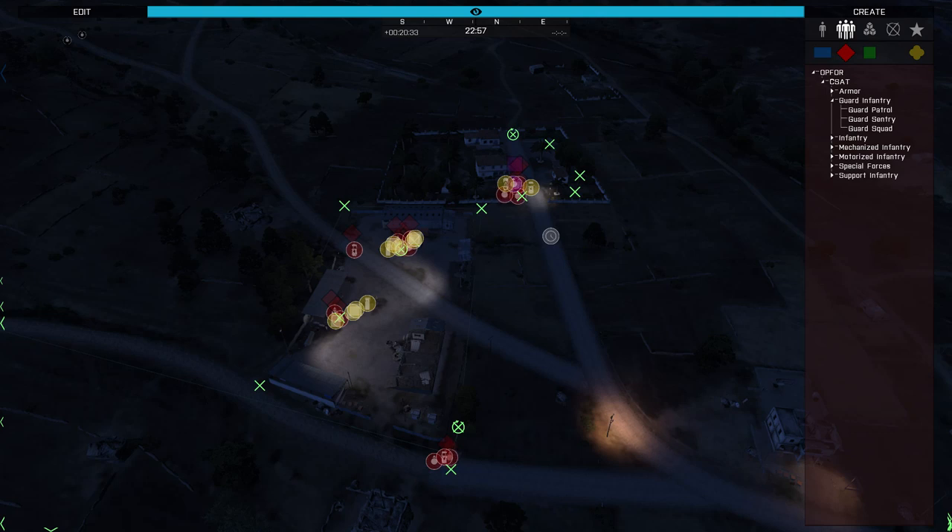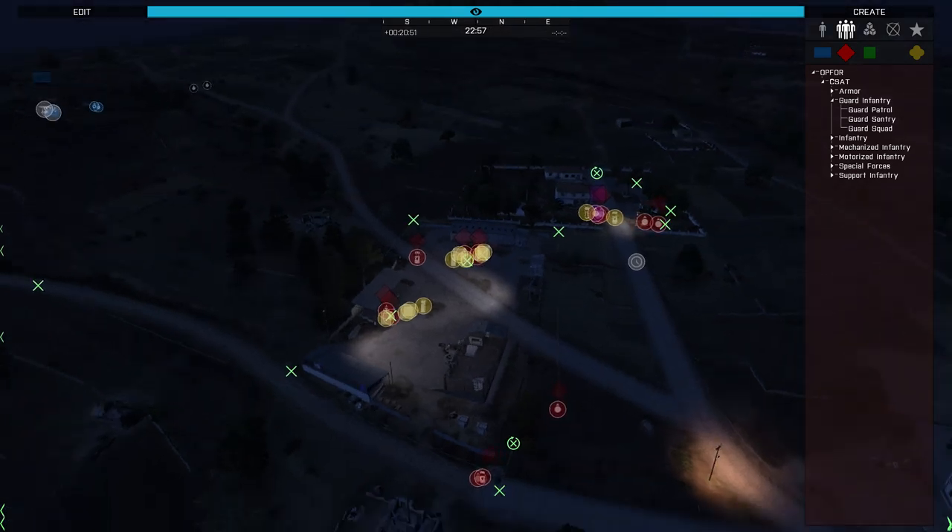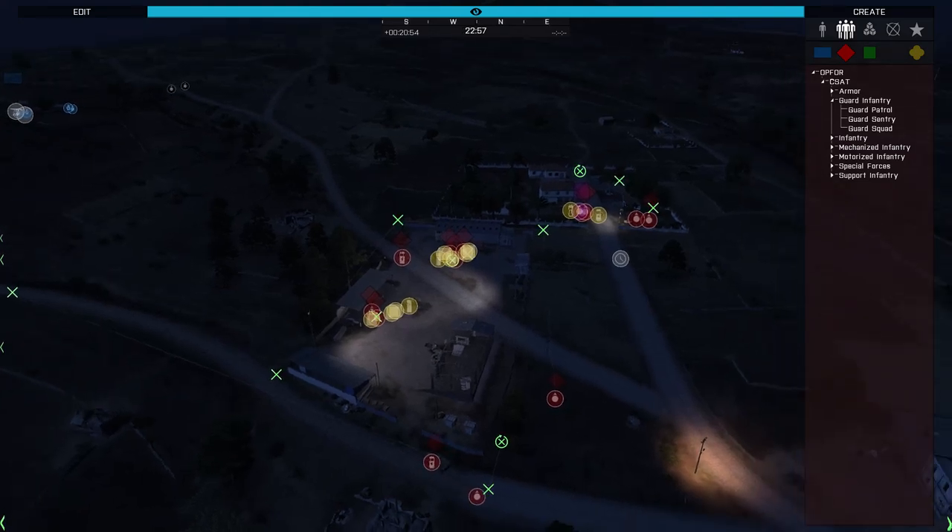That's been a look at these smaller CQB-based scenarios, guys. If you have any questions on what I did here, about Zeus-ing in general, or any tutorial you'd like to see - whether it's helicopters, boats, or aquatic marine situations - let me know in the comment section below and I'll see if I can make it happen. See you guys in the next one.